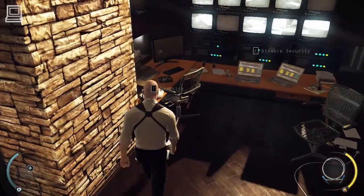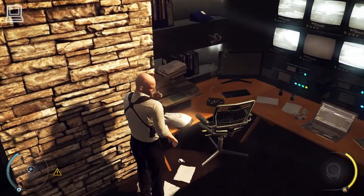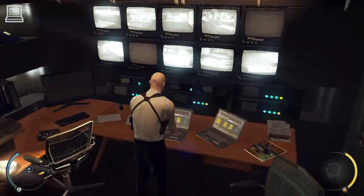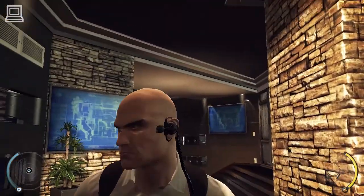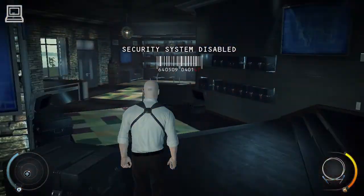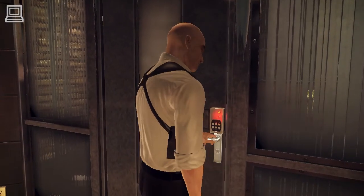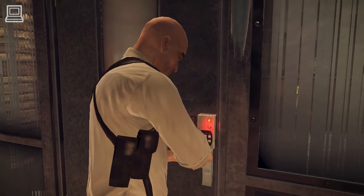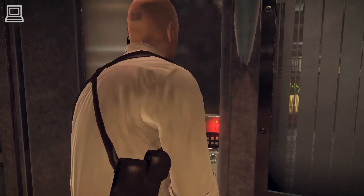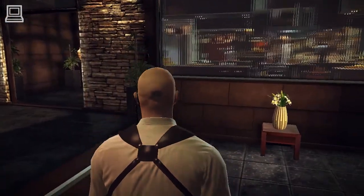Throughout the game you will find evidence. Removing the evidence will award you rating points and instinct. Beyond this door the rating system will be turned on — it will monitor your play style and reward your progress. You can see it in the top left corner. As always, how you handle your assignment is entirely up to you.